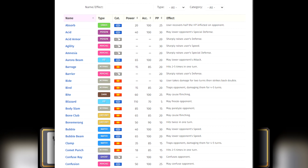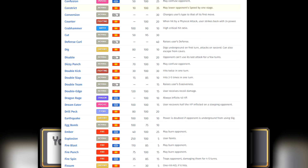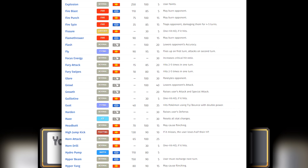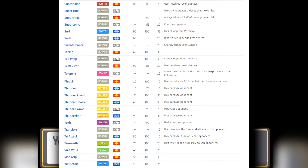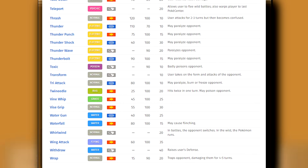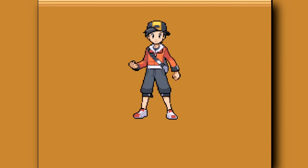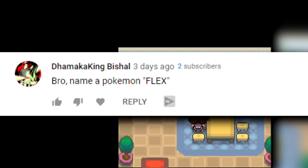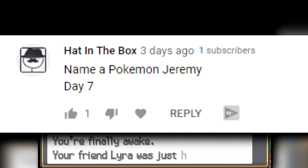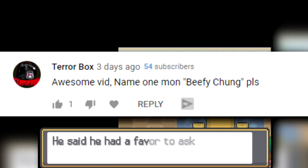Now, if you guys don't know, Generation 1 has one of the worst move pools in the world. It has some strong moves, but overall not the best. So we're going to be limited to just Generation 1 moves only. We can use any Pokemon, however we can only use Generation 1 moves. I'm not allowed items inside a battle, of course. And like always, I am going to be using nicknames from the comments section from previous challenge videos.